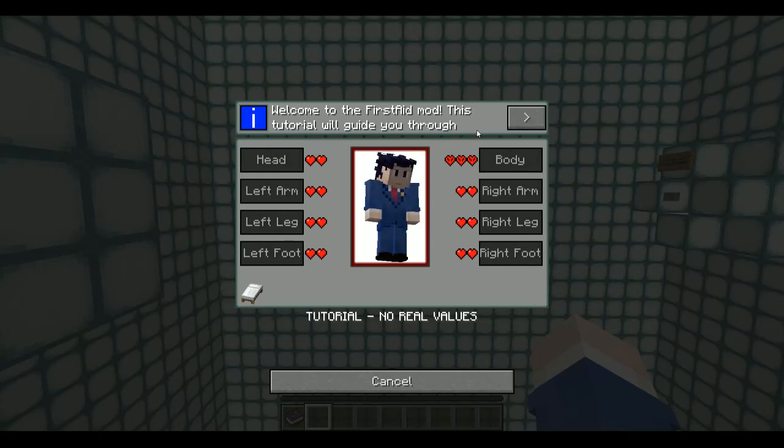Welcome to the First Aid mod. This tutorial will guide you through this mod and explain all the mechanics. As you may have already noticed, the vanilla health bar is gone. It has been replaced by this system. Every part of your body has its own health, so if you fall from a high place, one of your feet will be damaged. This may cause some debuffs to apply, like slowness for damaged feet.